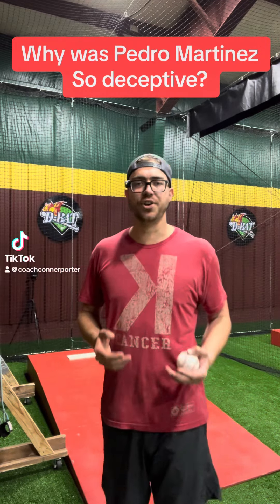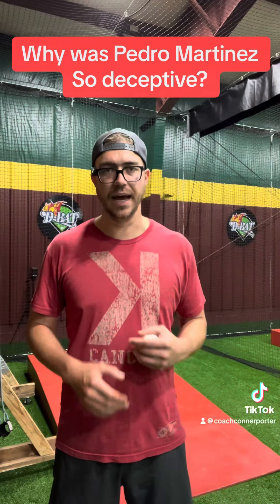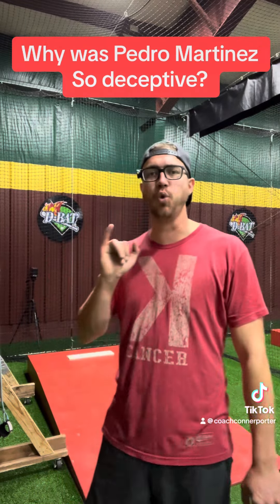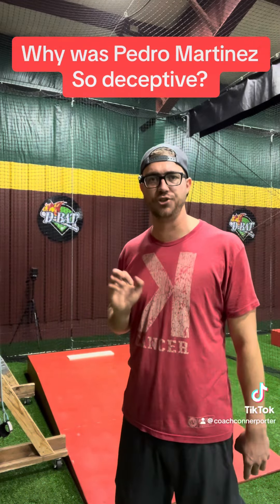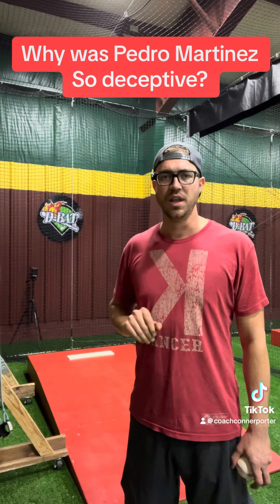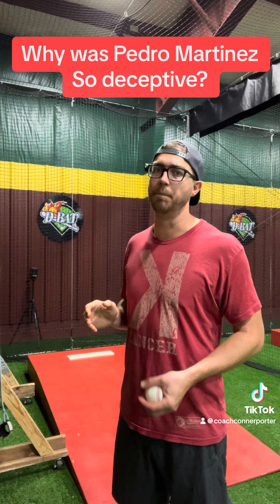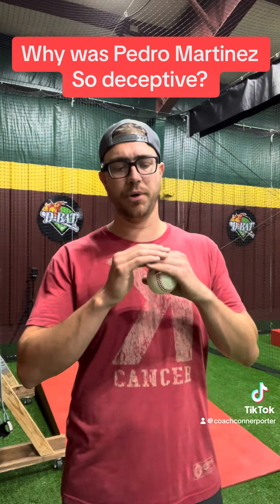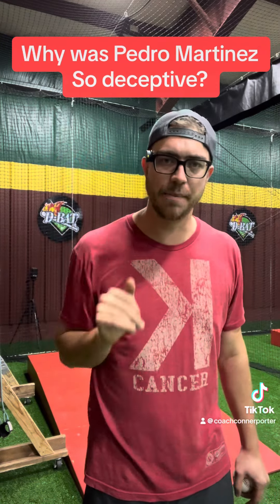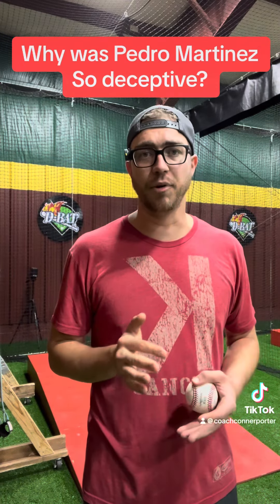If you want to know why Pedro Martinez was so nasty on the mound, it's because he threw 100 miles an hour and he had a 20 mile an hour difference in his fastball and his changeup, but he maintained the same hand speed. That's a lot easier said than done, but the fact is Pedro Martinez had a massive velocity gap and maintained the same hand speed across different pitches.